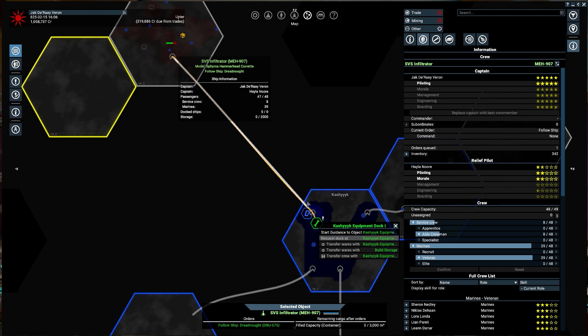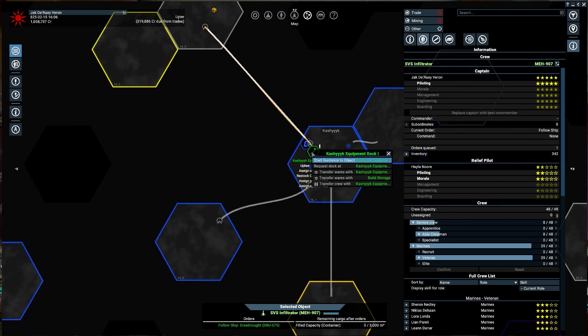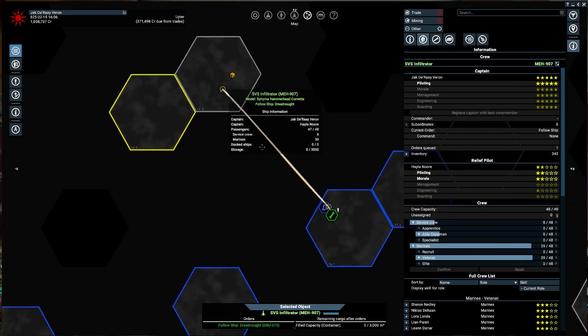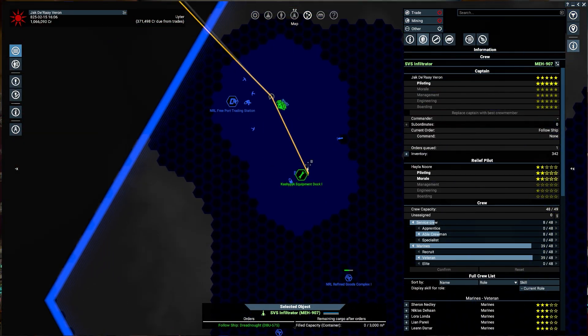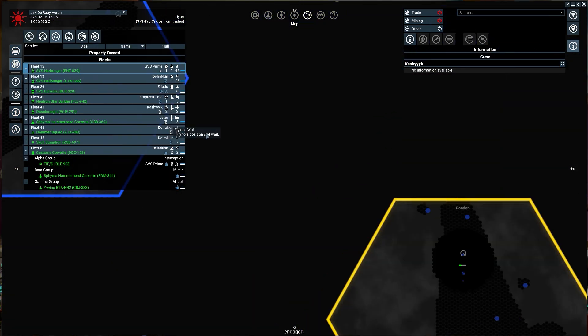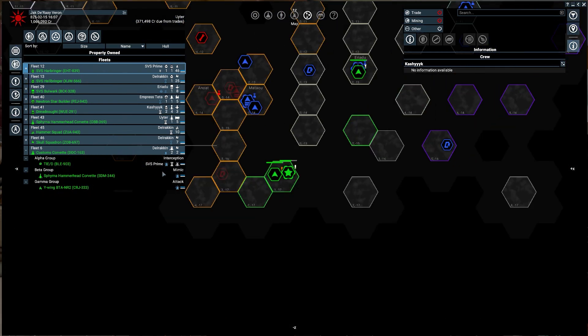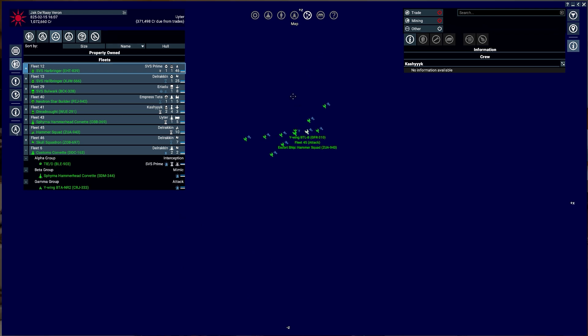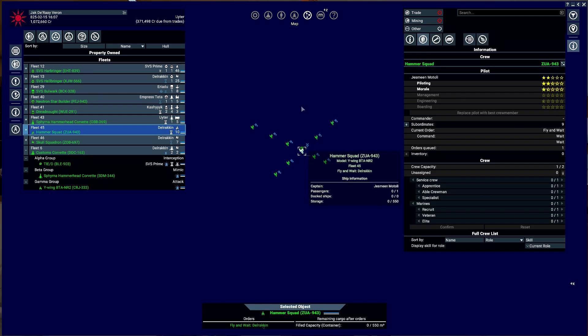My goal is the Aniwet Federation, but I'm too busy over here grinding these dreadnoughts — I need more money. What's going on down here? This is a Hammer Squad.